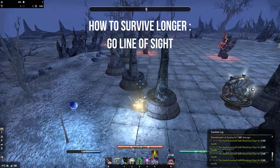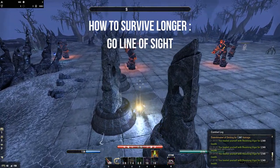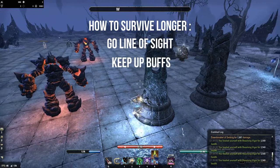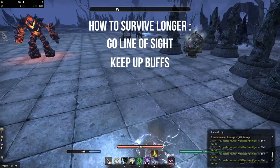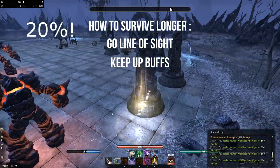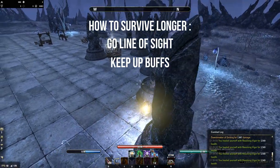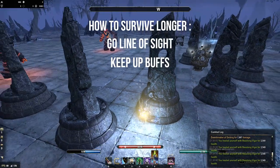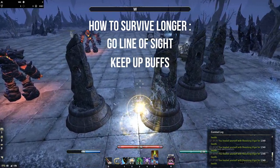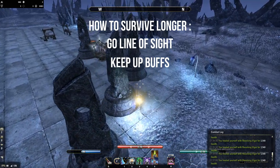If you don't have access to line of sight, try to stay behind the enemy — it's pretty hard to focus someone if you're literally touching their back. Movement is key for survivability. Second point: keep up your buffs — Major Evasion for 15% AOE damage reduction, Rally as your burst heal, Vigor, Hurricane for your armor buff, and Dark Deal, which is essential for sustain. But watch out: if you are not CC immune, you can get bashed, which cancels the channel.